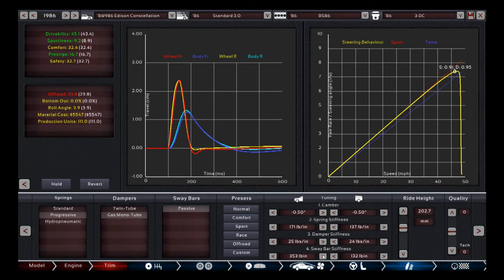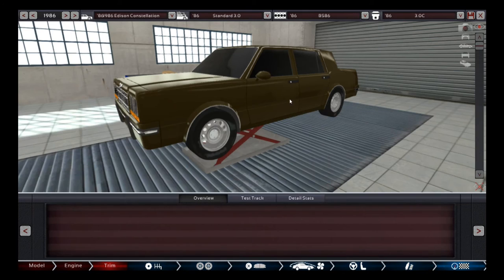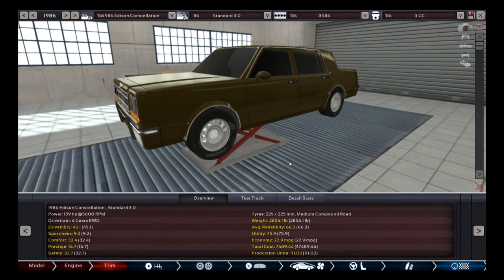I went with the normal suspension preset but changed it up a little — I stiffened the dampers in the front because there was a little harshness on the front in the bump test. This is a comfort-oriented car so we're smoothing that out. Otherwise I didn't really change a lot, maybe a little with ride height. Fuel economy came in at 22.9 miles per gallon. Let's go ahead and look at all the detailed stats.